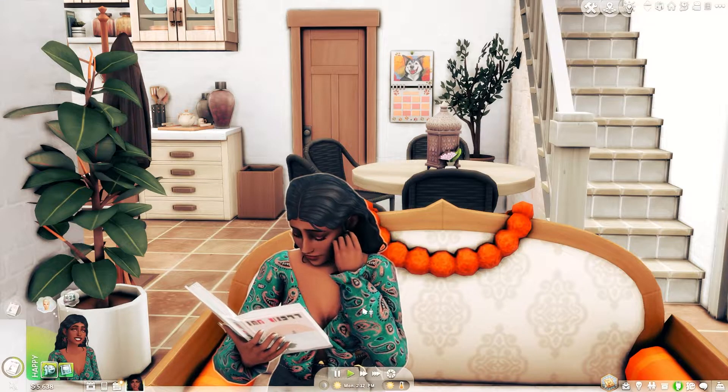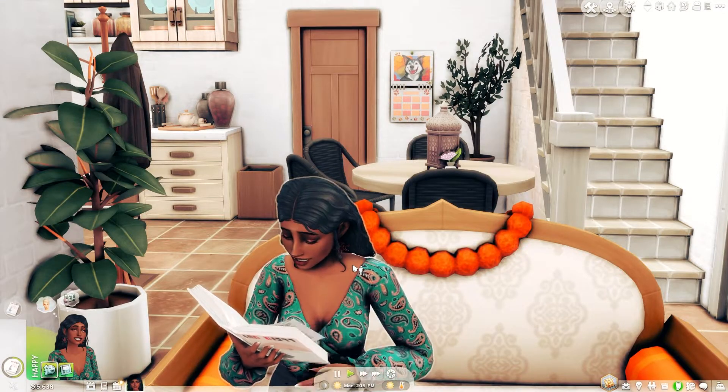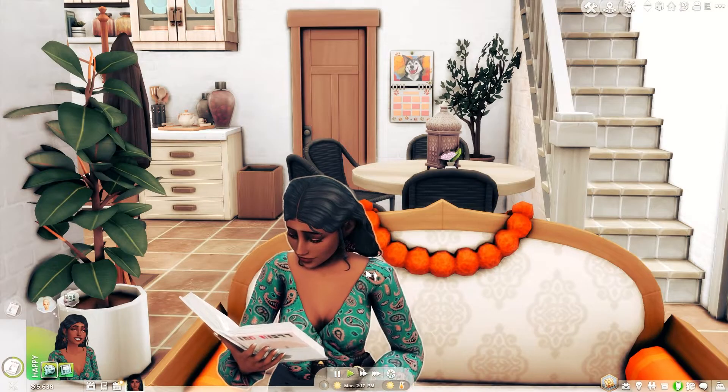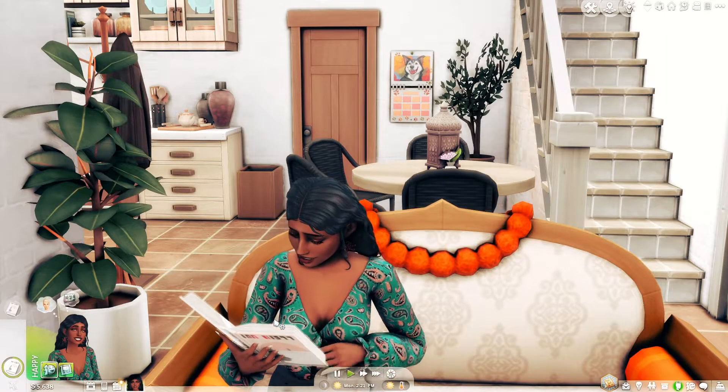MXAO is a group of shaders that have this beautiful little shadowy effect that you can clearly see here with the lovely Zahira, a sim that I just recently made, who is passing the time reading Love in the Time of Sandwiches, as you do.